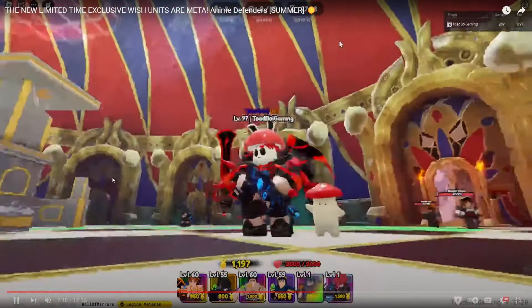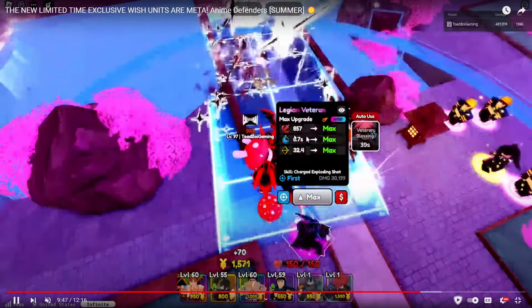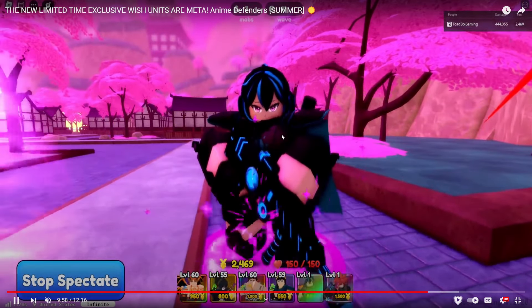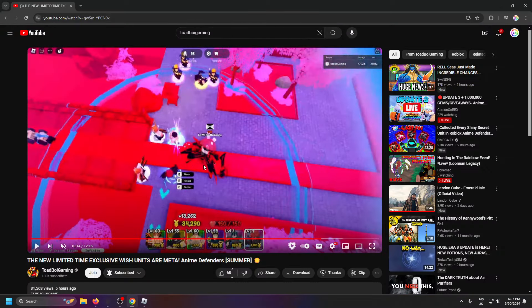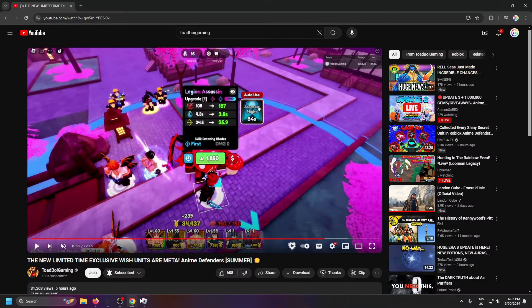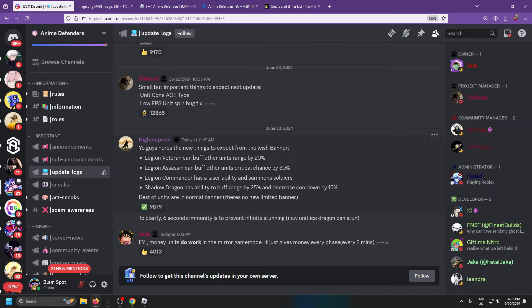Next we're checking out Legion Veteran, another one of the new units. Big shout out to Toad Boy — he actually got her shiny, which looks absolutely sick. She's another buff unit. Looking at her stats: Veteran's Blessing. She looks really good, they kind of cooked with her. She's the new exclusive and very hard to get — you have to buy her with Robux. She is another buff unit according to the wiki, so she's definitely recommended.